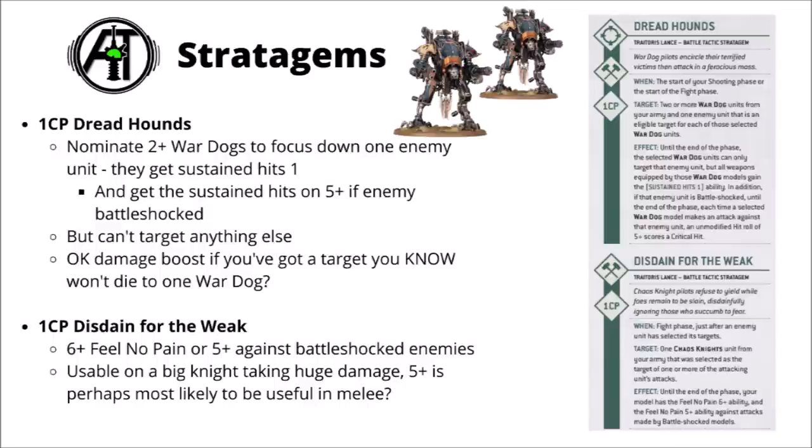For 1 CP, we've got Disdain for the Weak — a reactive 6+ feel-no-pain type save, or a 5+ feel-no-pain against Battleshocked enemies. For 1 CP I'd rate it as okay. The 6+ maybe isn't enormously exciting unless you've got an entire big Titanic Knight getting absolutely focused down — it equates to around a 20% durability boost. Say if a whole Abhorrent Knight took 20 wounds, you'd effectively save around four of them. It's perhaps a little bit passable for 1 CP unless you are getting the 5+ against Battleshocked, which is a bit situational. In general this one's probably more useful in melee, as at range it's competing against Diabolic Bulwark for a 4+ invulnerable.